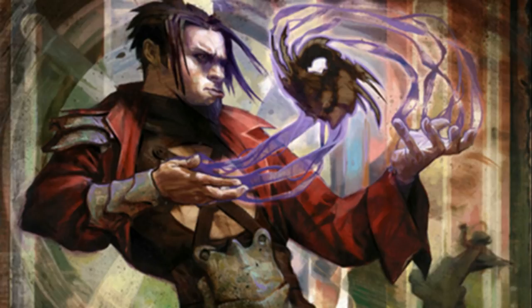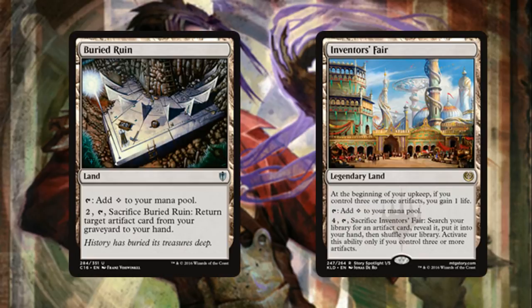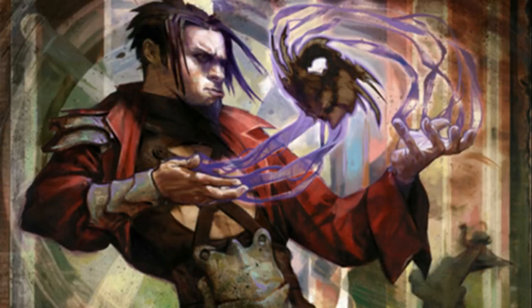For lands, we play a whole bunch of mana fixing. We didn't want to go too specific, so we're not playing shock lands or fetch lands — it would obviously make this deck a lot better but helps keep the cost down. We have Buried Ruin, a good substitute for Academy Ruins — it sacrifices itself but still good. Then Inventor's Fair, one of the best lands printed in the last couple years: four mana, sacrifice it, search your library for an artifact as long as you have three or more artifacts.